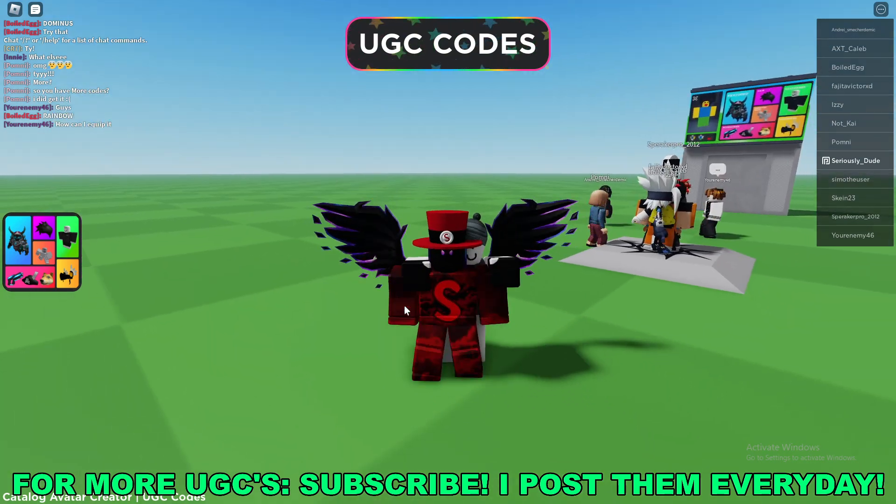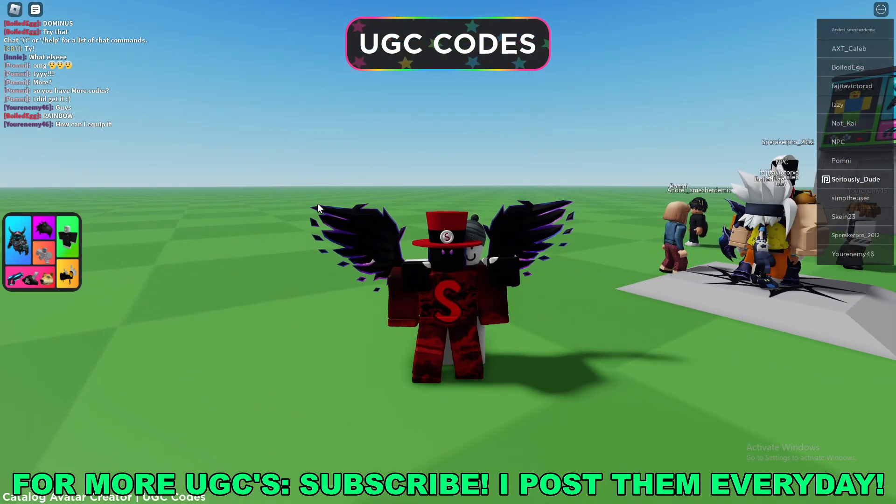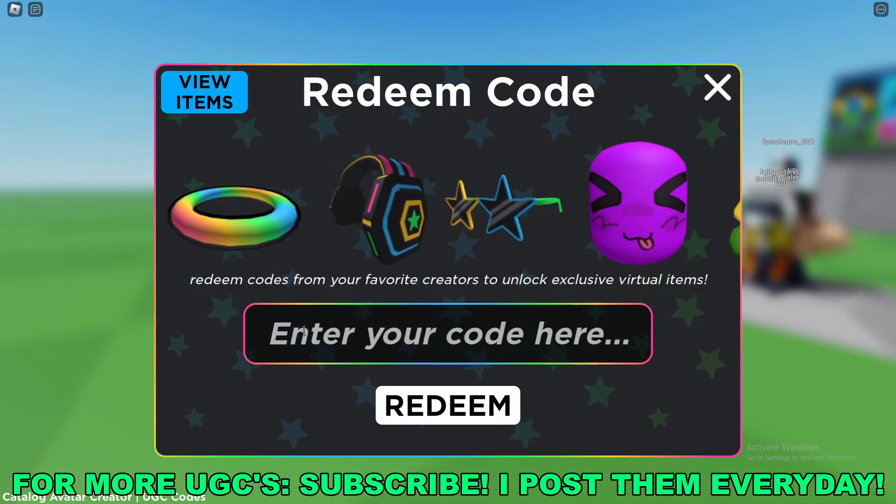So first, we'll go ahead and join this Roblox game called UGC Limited Codes — I'll have the game link down in the description below. Once you're here in game, go to the top of your screen, UGC Codes, and click Redeem Codes.